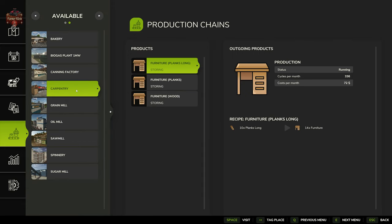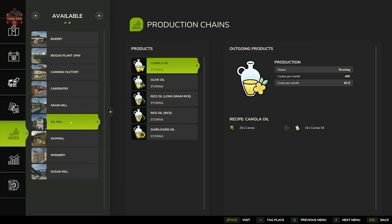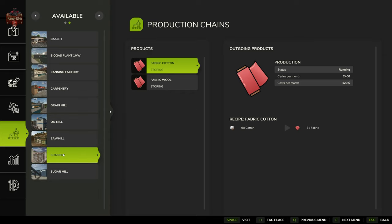Our carpentry can produce furniture from wood planks or long planks. The grain mill produces flour from barley, oats, sorghum, and wheat, or rice flour from long grain rice and regular rice. The oil mill produces canola, olive, and sunflower oil, as well as rice oil from either rice or long grain rice. The sawmill produces planks in two varieties, long or normal prefab walls, and wood beams. We also have a spinnery that produces fabric from cotton or wool.